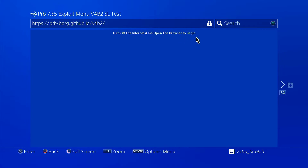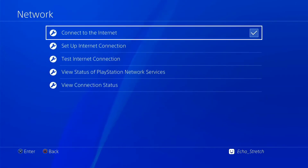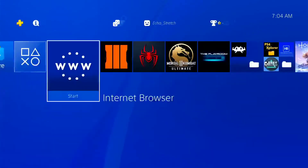We're at 85 percent... there we go, 100 percent. We can go ahead and turn off the internet and reopen to begin. We'll hit our PlayStation button, jump over to network, disconnect from the internet, and relaunch.